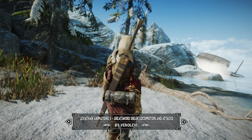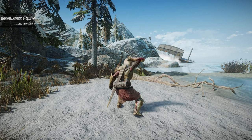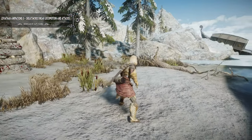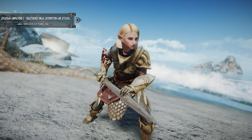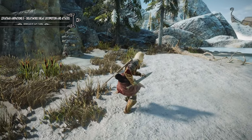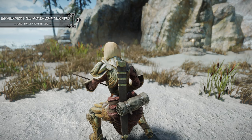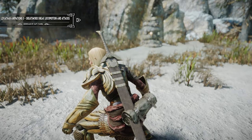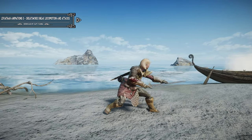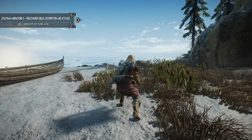Next up, we have Leviathan Animations 2: Greatsword Sneak, Locomotion, and Attacks. This amazing mod replaces the locomotion and attack animations while holding a greatsword. The main features include new half-sword-based sneak animations to replace the idle, walk, run, turn, equip, unequip, normal attack, power attack, and forward power attack animations.